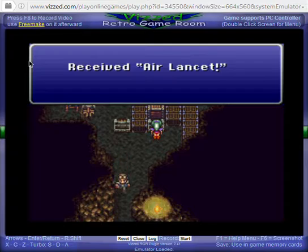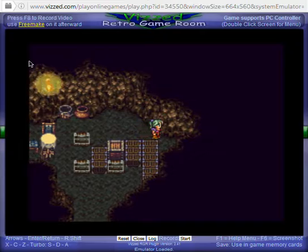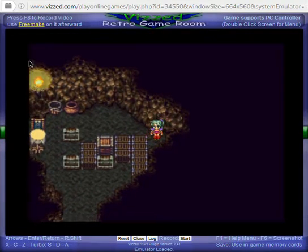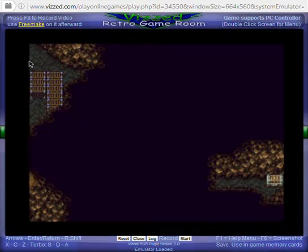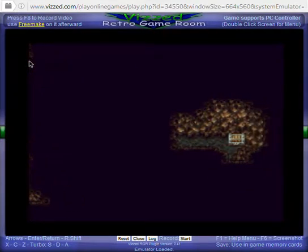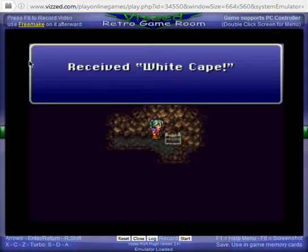There's a hidden passage over here — a lot of people miss this. It leads you over to here. You kind of just want to move until you stop, then point into a direction. And here you've got a White Cape, which is awesome. We're going to give this to Terra.